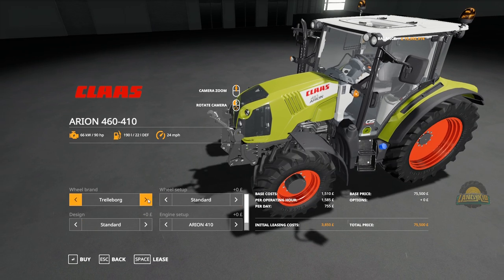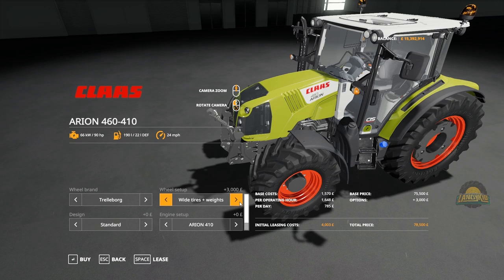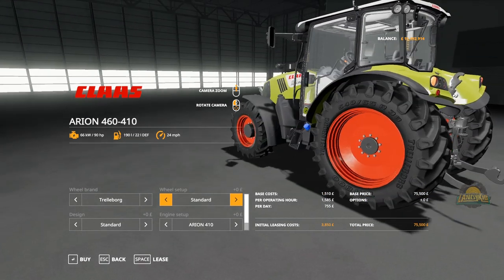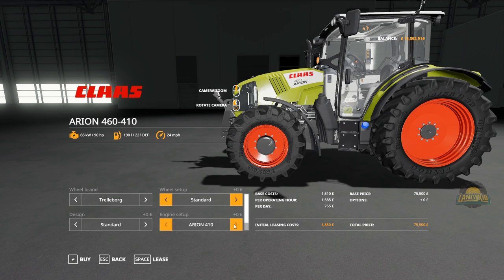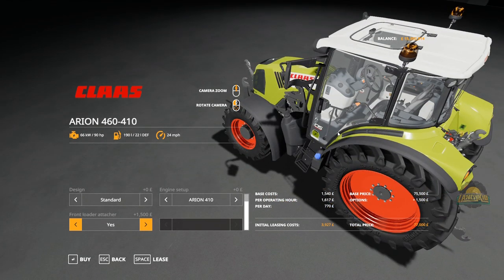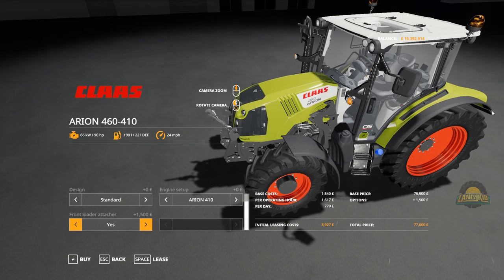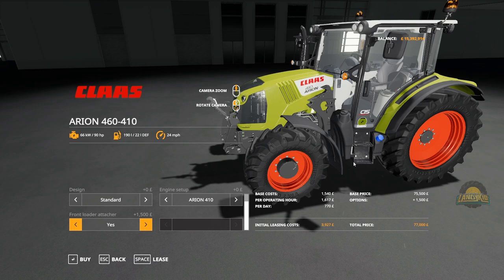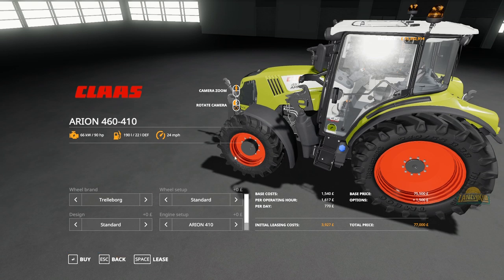Tyre configs: you can do the trial duals, knock-ins. Under the standard tyre you have standard, wheel weights, wide tyres, wide with weights, row crops, and then narrow on the rear. It starts off at 90 horsepower going all the way through 100, 110, 120, 130, 140. The front loader attachment uses a custom bracket — not the ones already in game, so that is all new as well. And that is the 400 series.